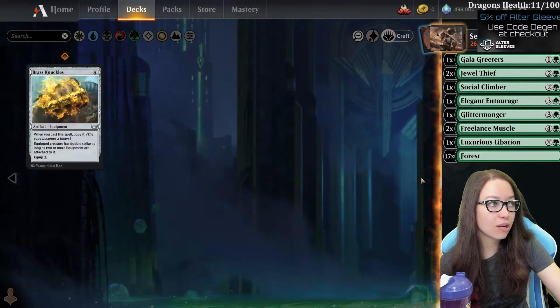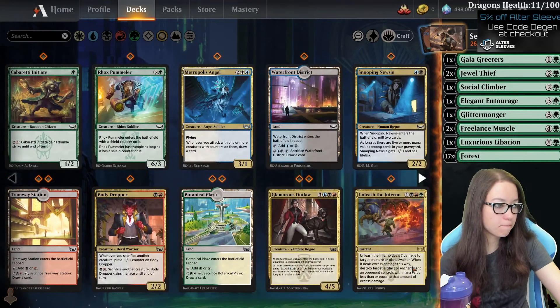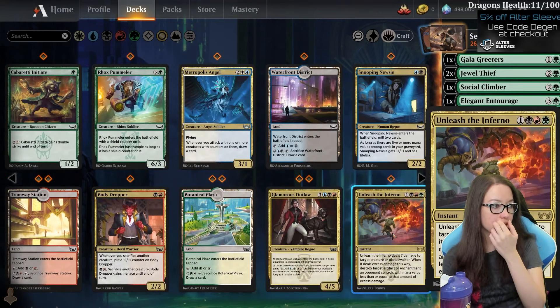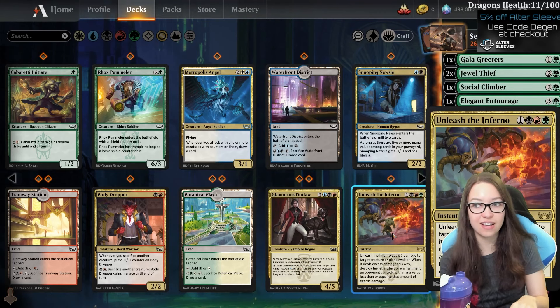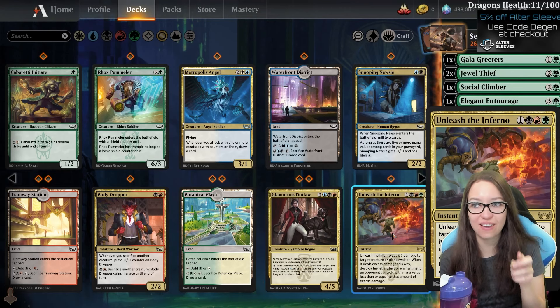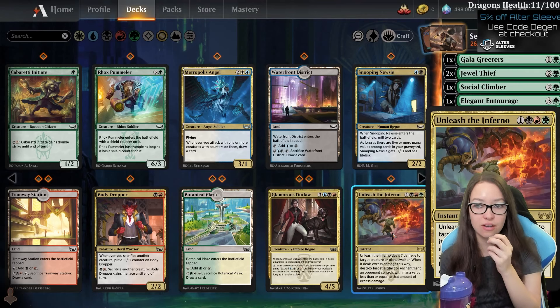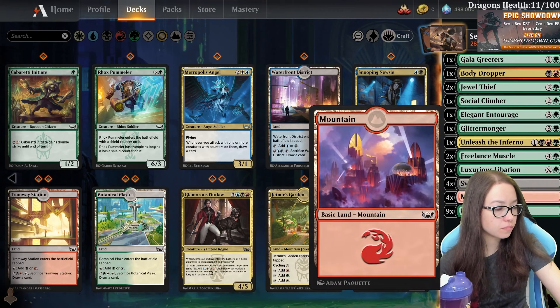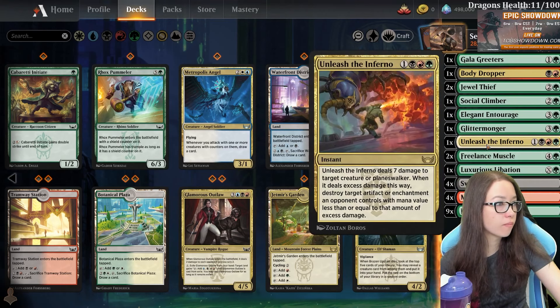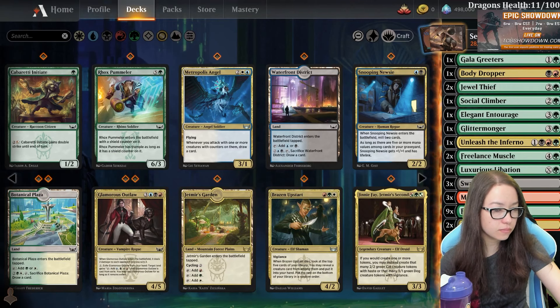Our black was kind of bomby. This card deals seven damage to target creature or planeswalker - I saw someone top deck this to get out of like lethal six ways to Sunday. They were able to kill a creature plus the artifact that gave trample to another creature - it was insane. But again this is a pretty situational card. That does mean we get to play Body Dropper if we play Jund here.